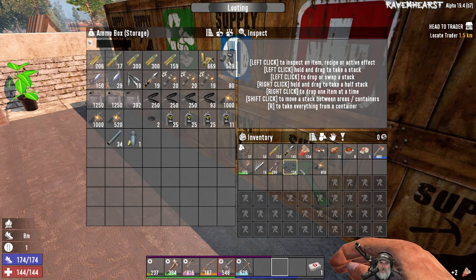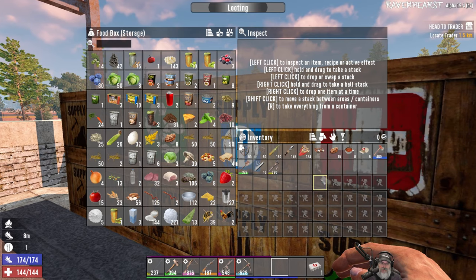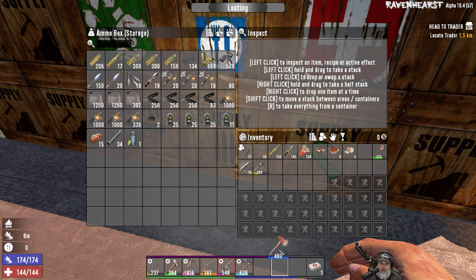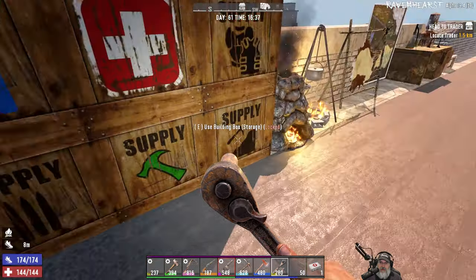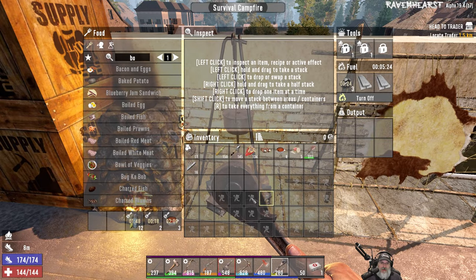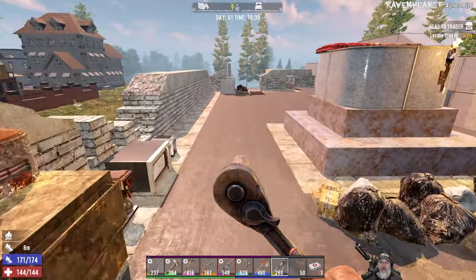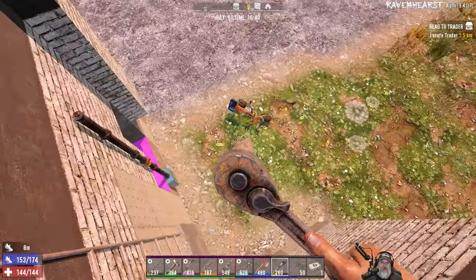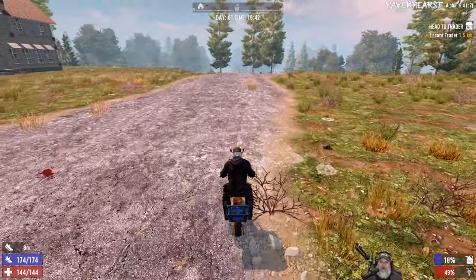We've got to get going — we're running out of daylight. I'm going to leave the fish here since we now have hobo stew to save a slot. I'll take the axe and I guess the shovel just in case I decide to take a buried treasure quest. Let's get out of here — we've got to stop and get some gas first, so we'll just stop at the closer gas station. That should be enough to get us by for now.